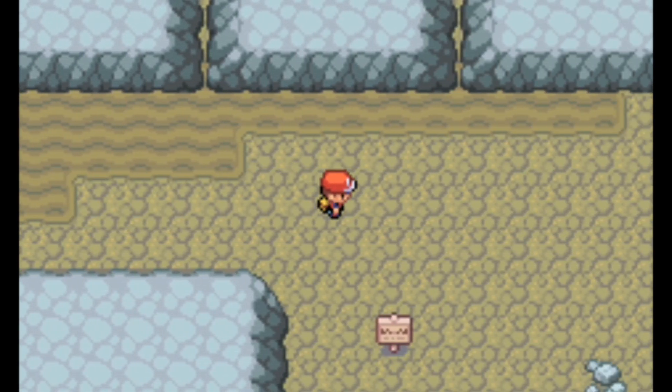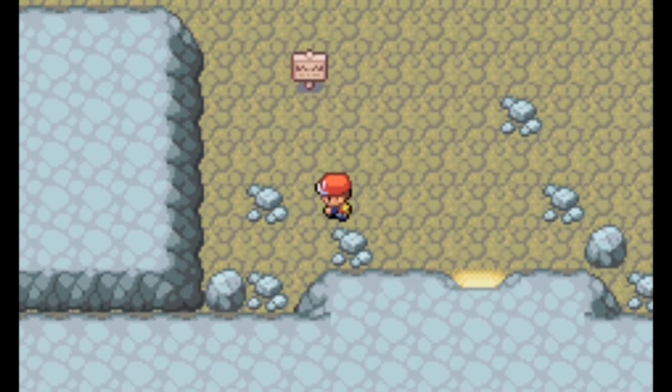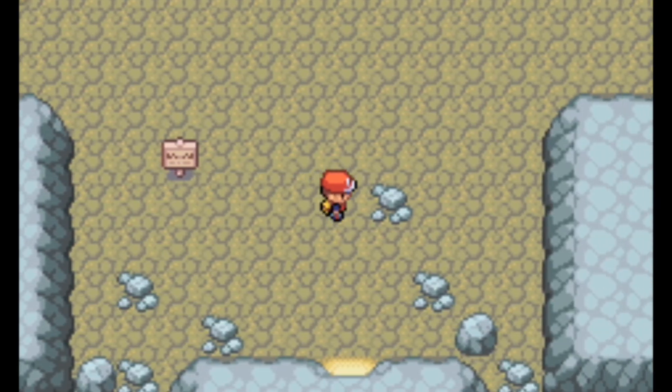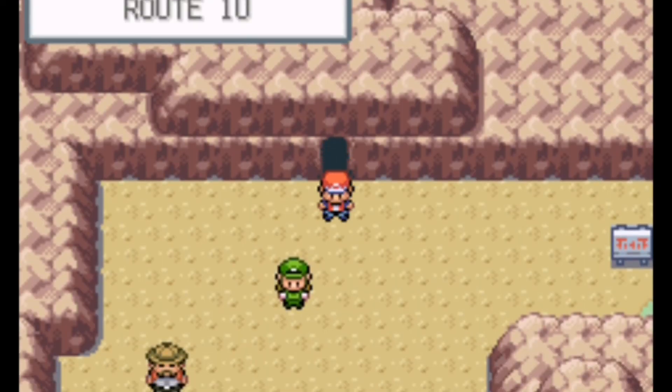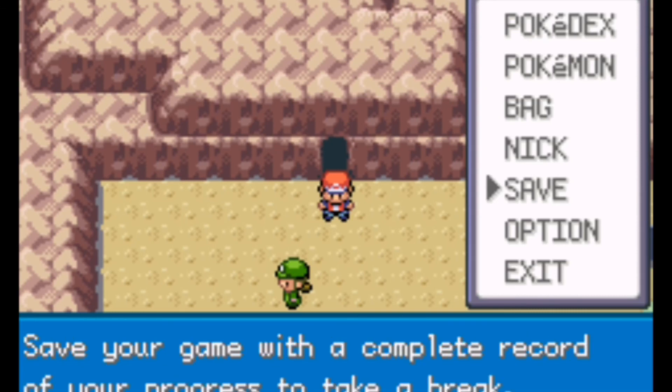Let's see what the trainer tips sign says here — oh, just a sign for the tunnel: Cerulean City to Lavender Town. Awesome. So I think that'll wrap it up for the day. I just want to thank you guys all for watching, and I'll see you in my next episode for Part 8. This has been Part 7, and we're about to head to Lavender Town. Thank you all for watching.